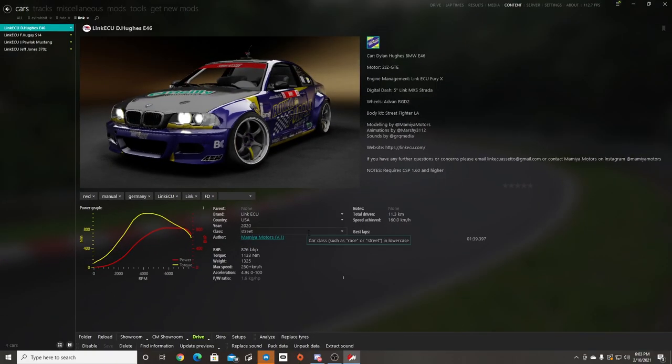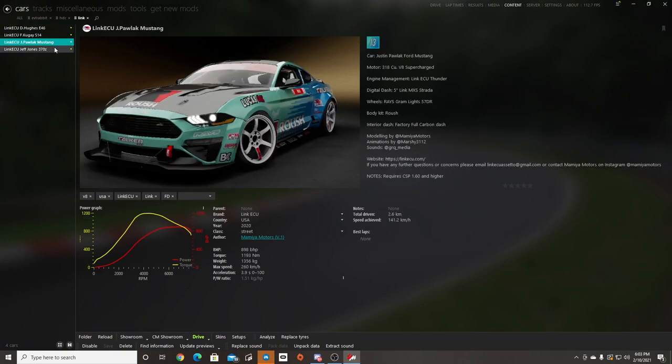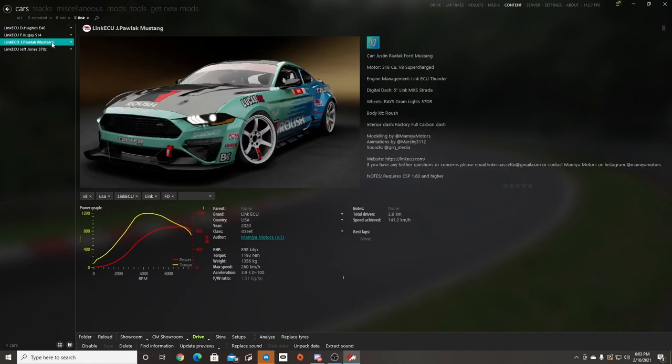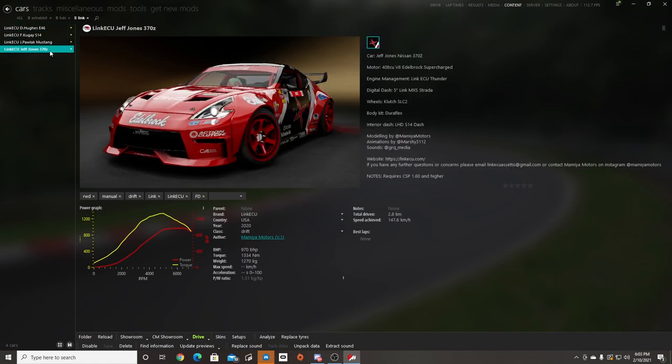Hello and welcome back to the channel. I'm Evil Rabbit. We're here on a set of courses to take a look at the Link ECU card pack that was dropped. We have Dylan Hughes, Farooq Guy, Justin Pollock, and Jeff Jones. We're gonna take a look at them, drive them on a couple FD tracks, and get my impressions on them. Make sure you guys follow me on all social media, all found in the description box below. Let's get to it!